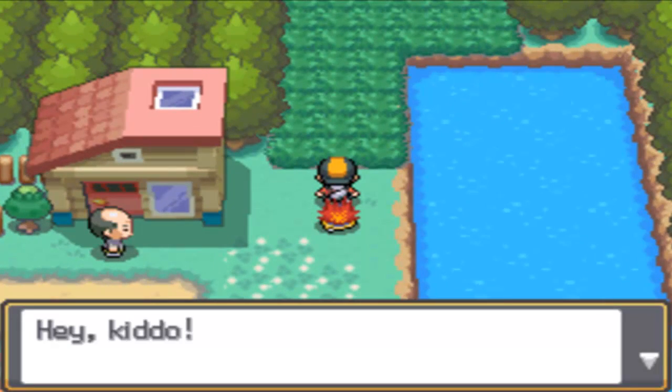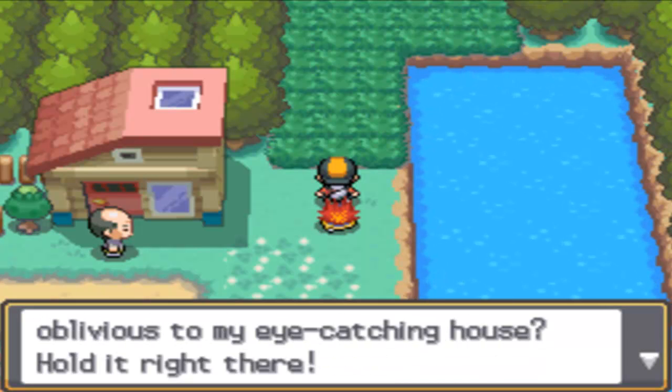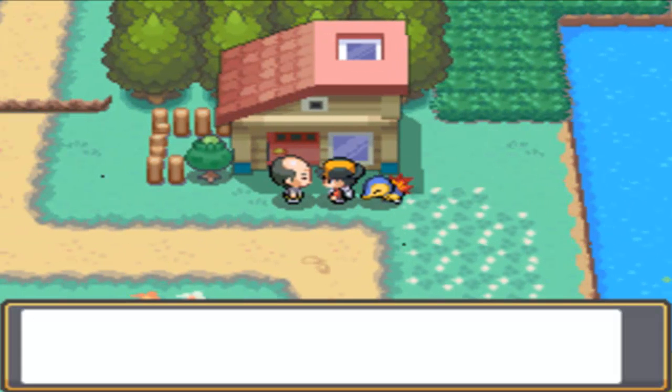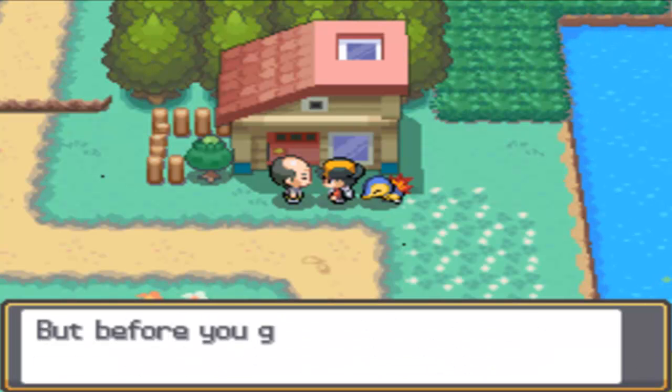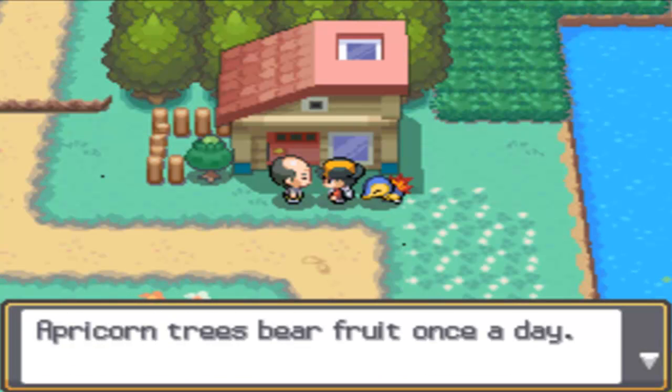Once you get past this house, you'll be stopped by this guy. He's pretty offended because we didn't acknowledge his eye-catching house, even though it looks like any other normal house. Anyway, he notices you're going over to Mr. Pokemon's house, and he teaches you about Apricorns.